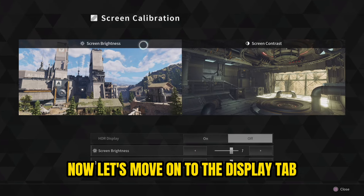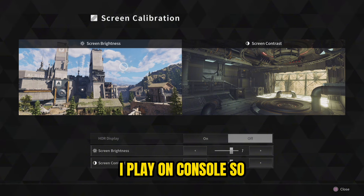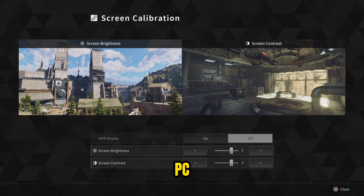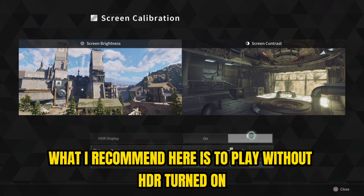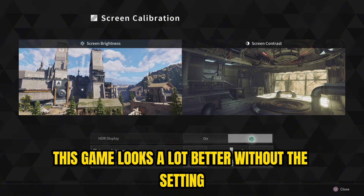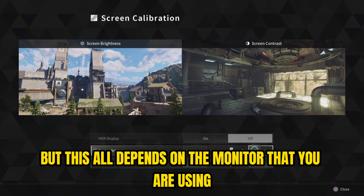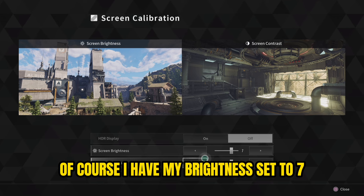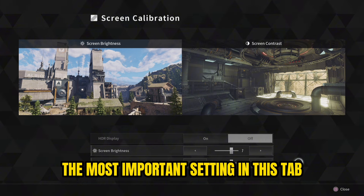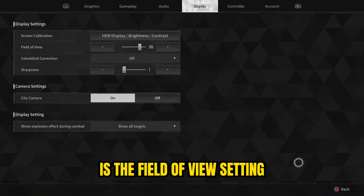Now let's move on to the display tab. I play on console so these settings might be different than on PC. I recommend playing without HDR turned on — in my opinion this game looks a lot better without it, but this depends on the monitor you're using. I have my brightness set to 7 and my contrast also set to 7. The most important setting in this tab is the field of view setting.